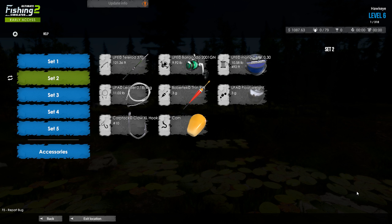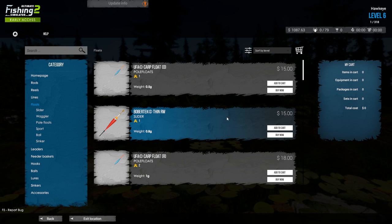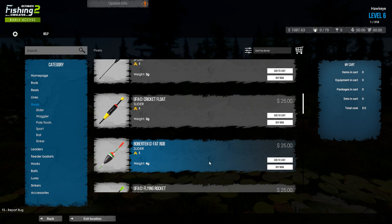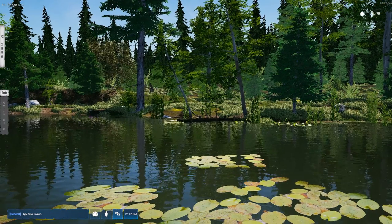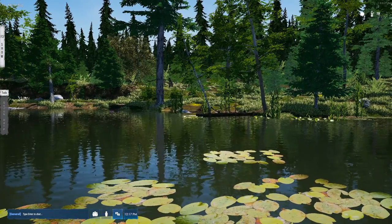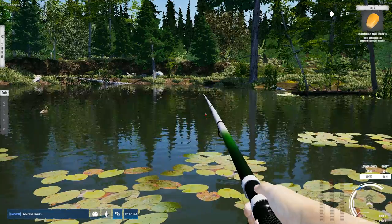Let's place the Carp Tech hook on there and try the corn, since that's what I was told to use. I think we have a better bobber option too — rods, reels, lines, floats — there we go. Pole float, slider float, waggler — I want to get one of those fat ones, yeah there we go, now we're talking. I want to be able to see that sucker. And like I said, you can lure fish here too, not sure what you can get. We're getting a little bit of lag there but that's probably because I just loaded things up.